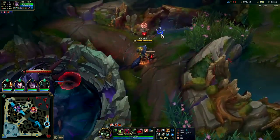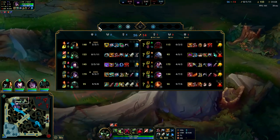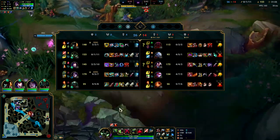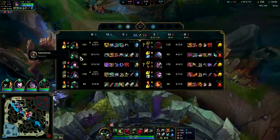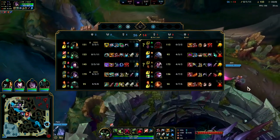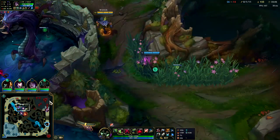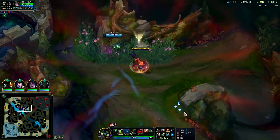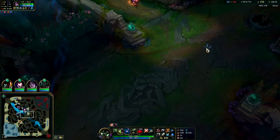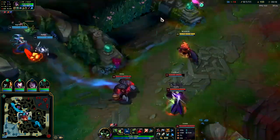Frozen Heart wouldn't be bad against them either - Volibear, Yasuo, Vayne, even Leona are all pretty auto-attack based. Red buff's down. If we throw one more fight they could very well win because Vayne - look at her items, she's two full items and partials. I'm only two full items - two and a half. I have barely more items than her despite double her kills because that's how shutdown gold works. It's easy to feel like you're ahead with double their kills, but shutdown gold means you don't really have double their kills anymore.